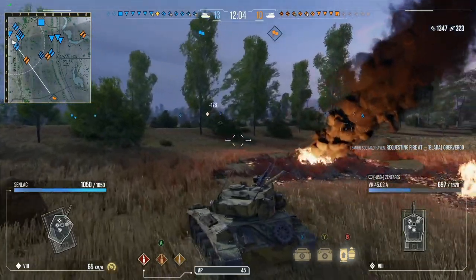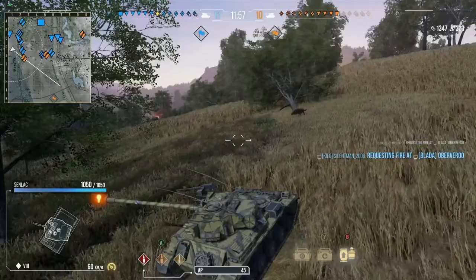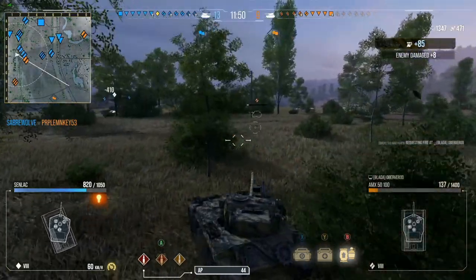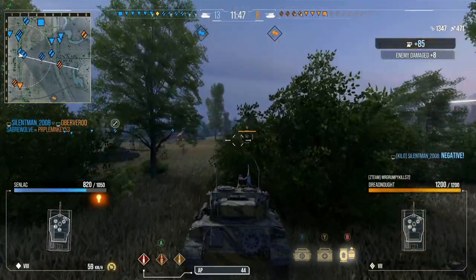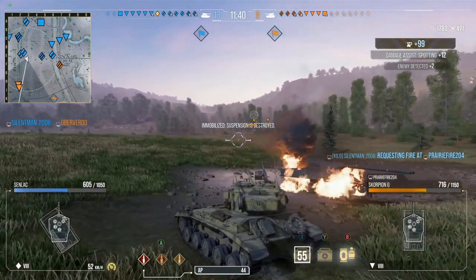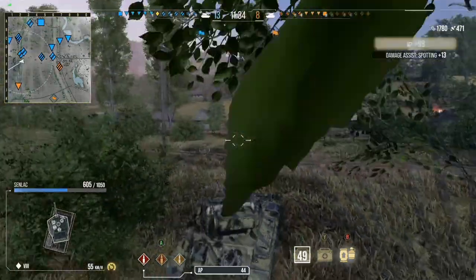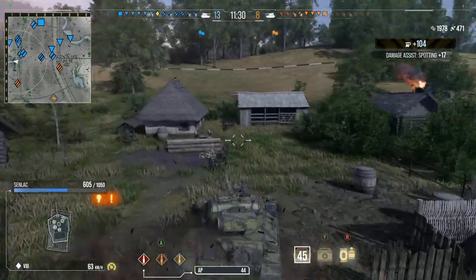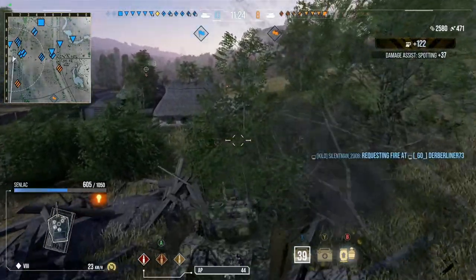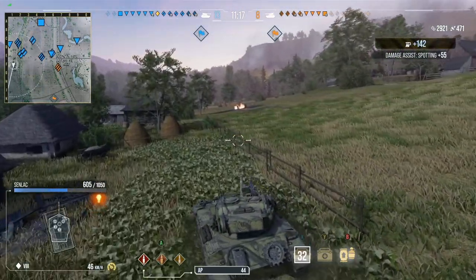The Senlac's concealment is not as high as other light tanks, but the one thing I've noticed is just the gun — the view range and the gun. If you're platooning up with a couple of buddies, your friends can basically sacrifice view range if they're teamed up with this tank. I've been playing with a couple of newer players to the game, and I was screwing around inside the Senlac — I just bought this tank and gave it a run. The past two days I've had it, I have enjoyed it every single time that I've played it.